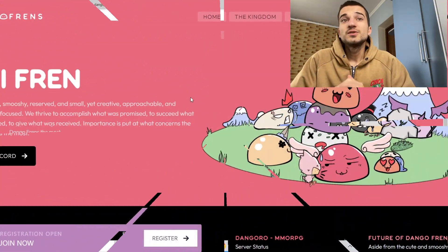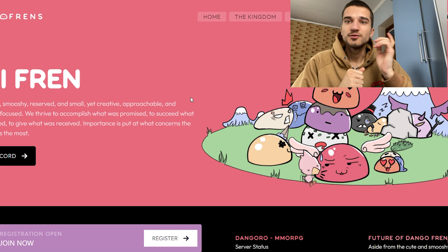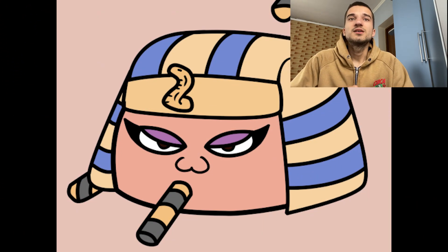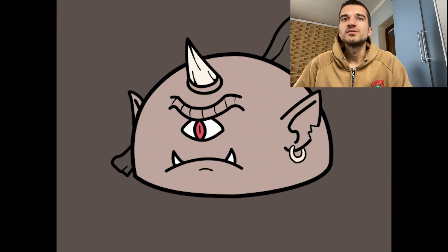Hey, what's up guys, Giuliano back with another interesting project. Today we will discuss the Dango Friends, a really cool project with a great community. Dango Friends are randomly generated NFTs that live on the Ethereum blockchain, and their collection will start with a mint of 8888 NFTs.